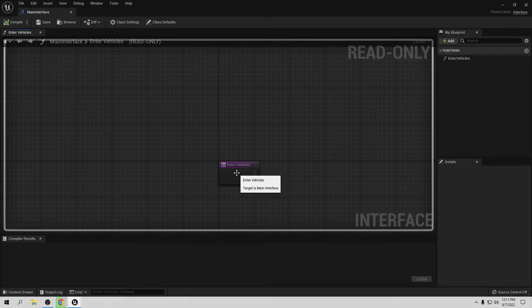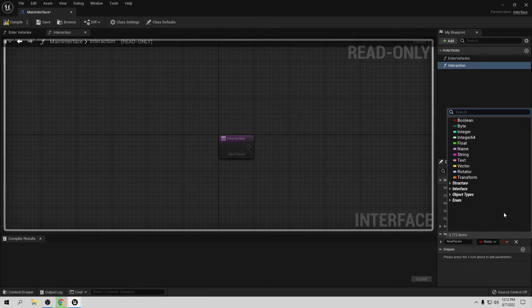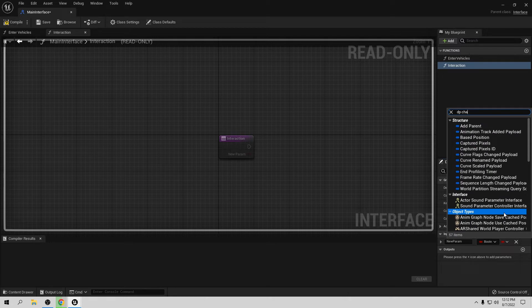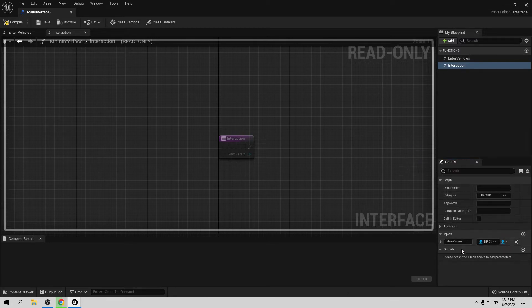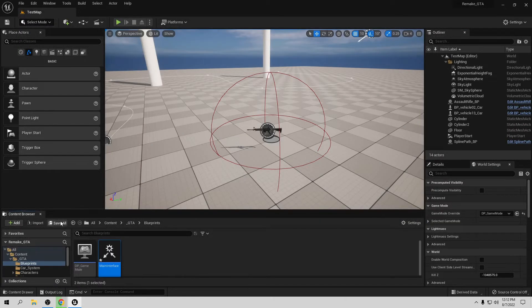I want to add a new function — let's call it 'Interactive'. This function is going to be for interacting with objects. I also want to put a player reference in it to avoid casting all the time. So let's go to input and find the DP Character blueprint, because we need the main character reference, and call it 'Player'. Now we have the function — compile and save.